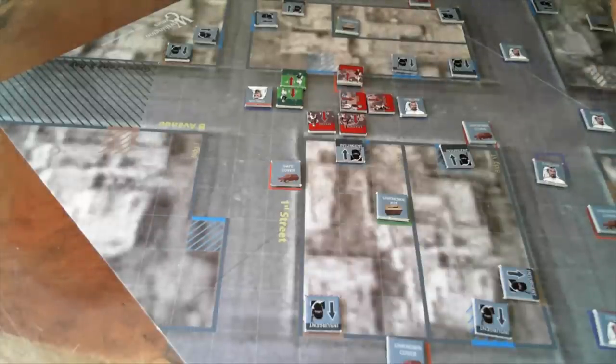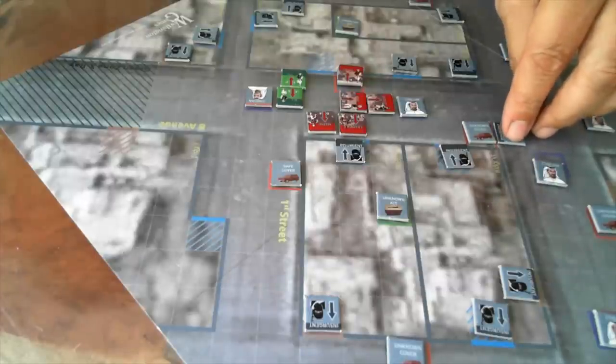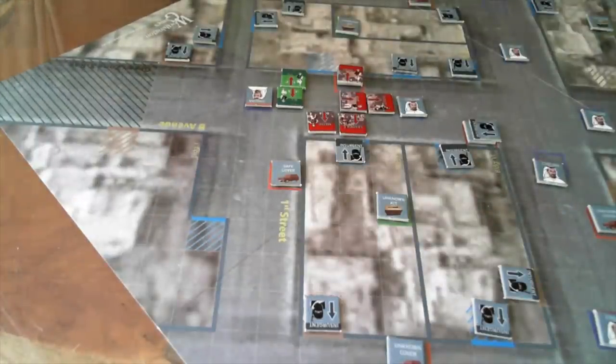Insurgent's turn — I'm going to move one insurgent up to five spaces and fire on the closest. Moving four hexes to the leader. Minus one. This is the next step and a good place to pause.